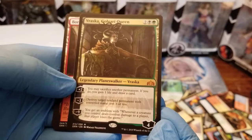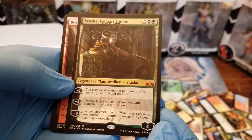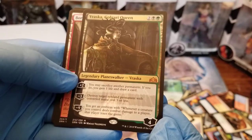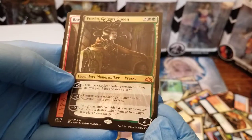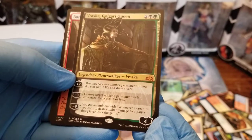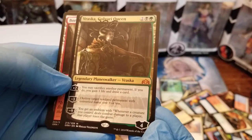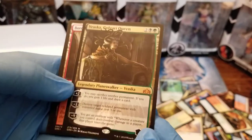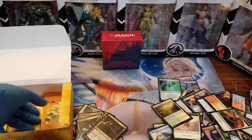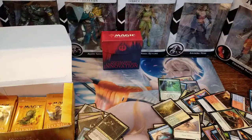You may sacrifice another permanent; if you do, gain one life and draw a card. Destroy target non-land permanent with converted mana cost three or less. If I minus nine, I get an emblem: whenever a creature you control deals combat damage to a player, that player loses the game. Well then — game over, you're done. I suppose I could put that in my Super Friends deck and see how that plays out.